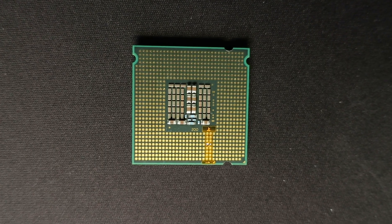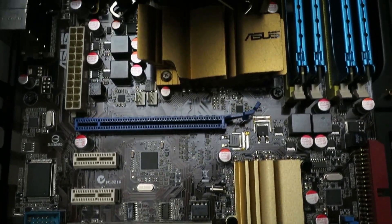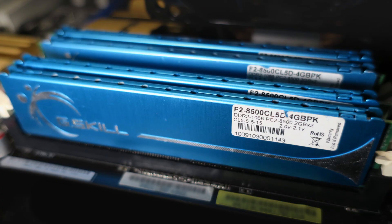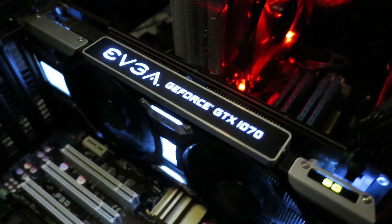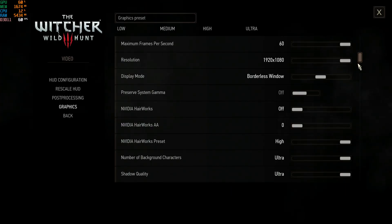The best chance you have to extend the life of that platform far beyond anyone originally anticipated is an Intel Xeon CPU for Socket 771, but with a couple simple modifications you can make it fit Socket 775. Our test system today is the Asus P5Q motherboard, a Xeon E5450 quad-core CPU running at 3 gigahertz, 8 gigs of DDR2 memory running at 800 megahertz, and a GeForce GTX 1070. All games will be tested at 1920x1080 resolution.